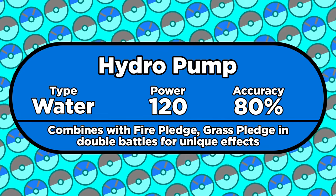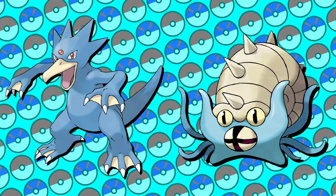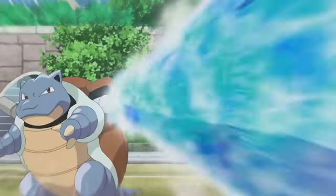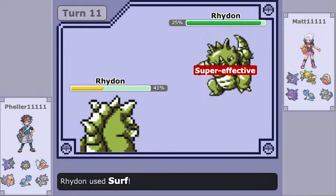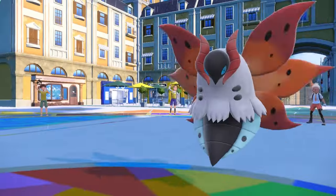You could also go for Hydro Pump. In this gen it's 120 power, but in exchange it's 80% accurate. Most water types can learn both moves, so you get to choose whether you want the stronger move or the slightly weaker but more reliable one. Neither move had any secondary effects at this point, although Surf will get a minor one later on.